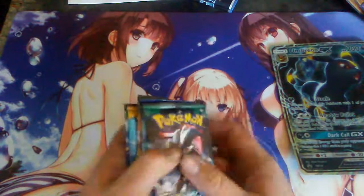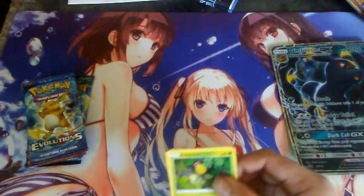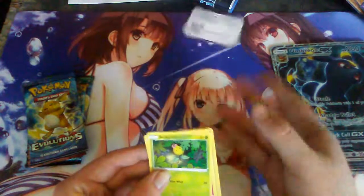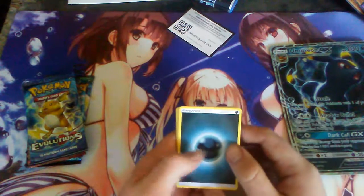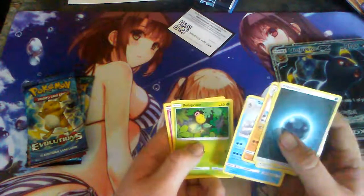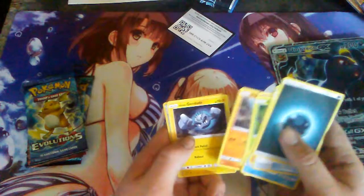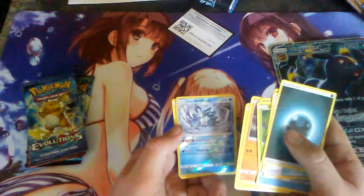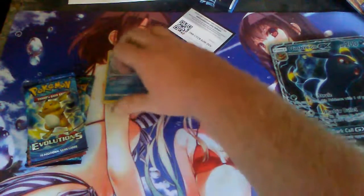We're going to start off with a Guardians Rising sandwich — two Guardians Rising packs. Let's open this up and see what we get. We got an energy, Egalutto, Machoke, Galley, Bellsprout, Cottonee, Sandshrew, a Mudbray, a Alolan Grimer, and a Alolan Sandshrew which is a rare. And we get a Rayquaza as a reverse rare — not bad!